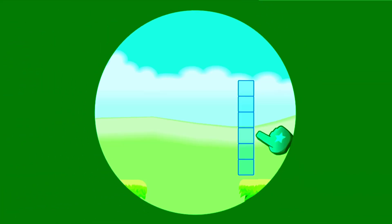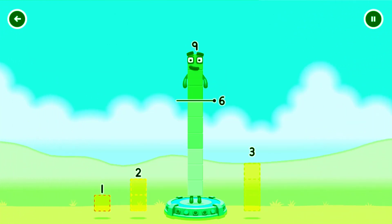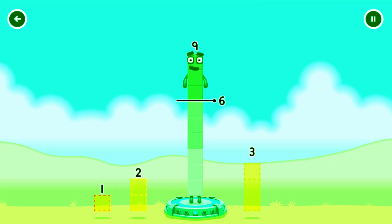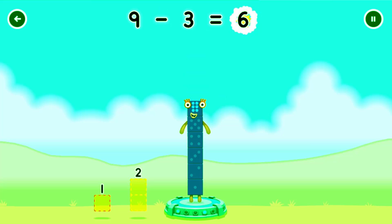Tap now. Take number blocks away from nine to leave six. Two, three, three. That's not quite right, try again. Three. Correct! Nine minus three equals six.